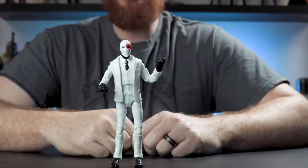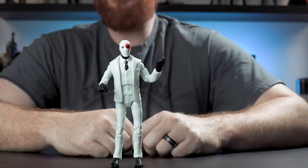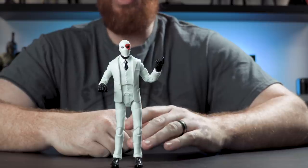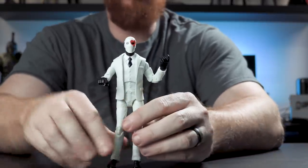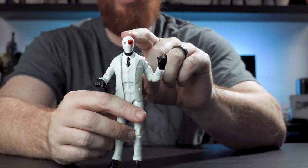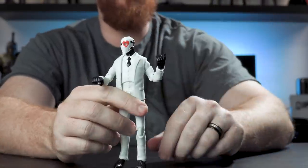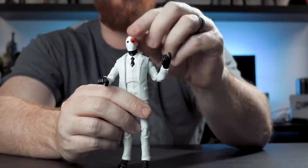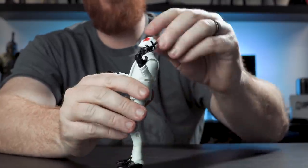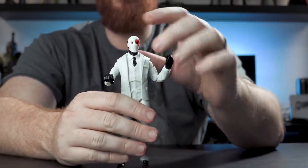Let's take a look at the articulation. As I mentioned, there are 40 points of articulation with this figure. On the head we actually have a head on a ball joint and a pivot, so you can twist the head 360 degrees. You can have him look way up because there's a pivot there — that's pretty far up. As far as looking down, he can look pretty good that way too.